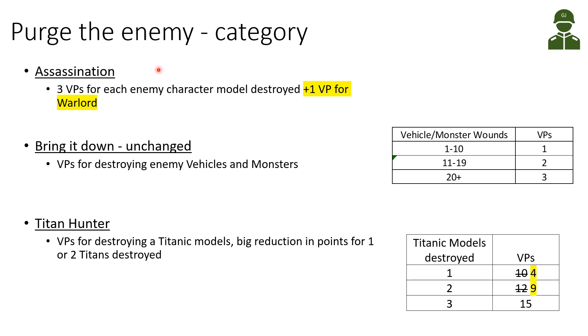Starting with the Purge the Enemy category, we have Assassinate. This gives three victory points for each enemy character model destroyed, and the new addition in 2021 is an additional victory point for killing the Warlord. So if you're going for assassination against an army with a lot of characters and you kill the Warlord, you get one or two more points - a bit better than the current version.